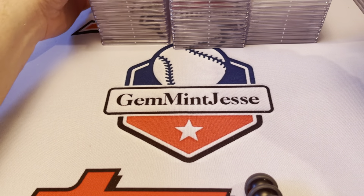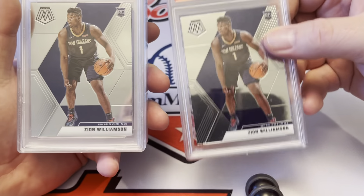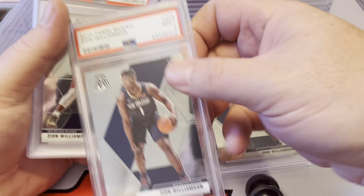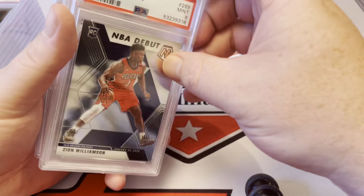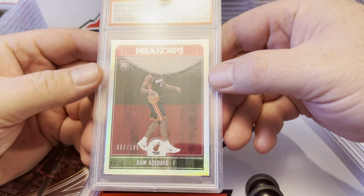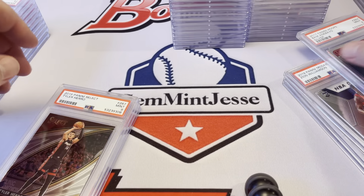We've got a bunch of basketball here — this is the basketball pile, probably some cards that in hindsight I wouldn't have sent in. Zion rookie base Mosaic — 9. Same, 9. Got some debuts — 9. I wish this was a 10: this is a Bam Hoops Silver numbered to 199. You do not see these. PSA 9 — I really wanted the 10 there.